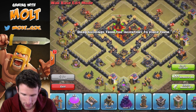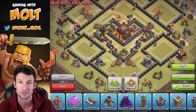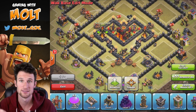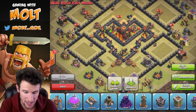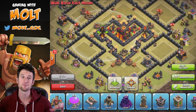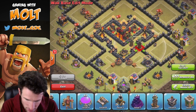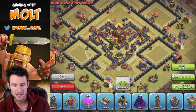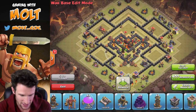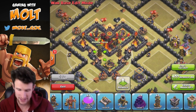Next we're going to bring in our Inferno Towers and put those right here. Both of them overlap the Town Hall perfectly, so if anybody is attacking the Town Hall we're covered. The X-Bows overlap the entire center area too, so as long as everything overlaps, both defenses can focus on anybody near the center of the base. That finishes up the core pointy area of the design.